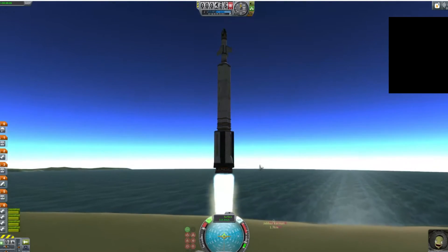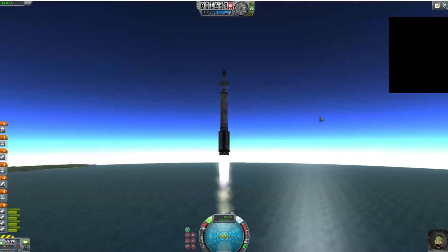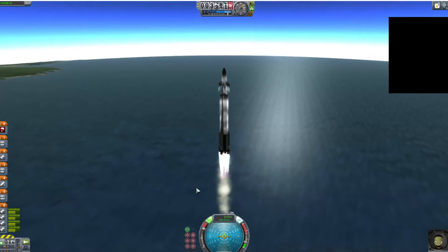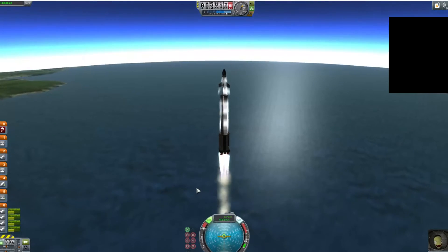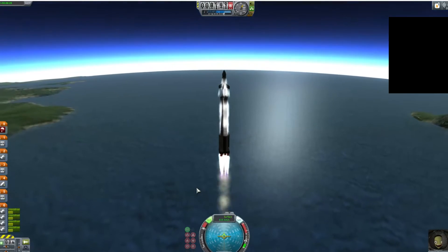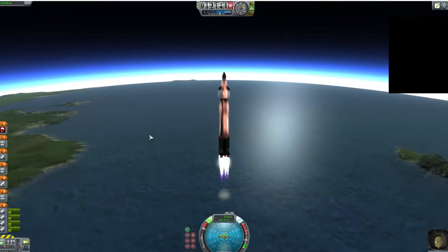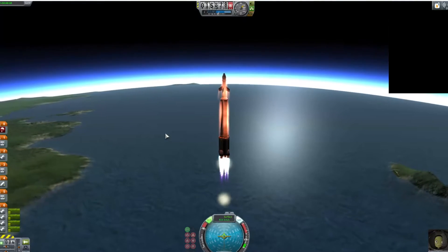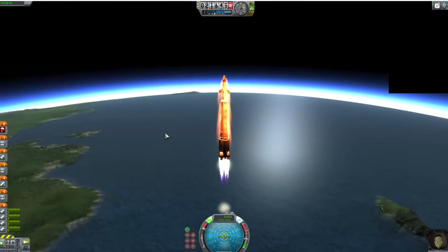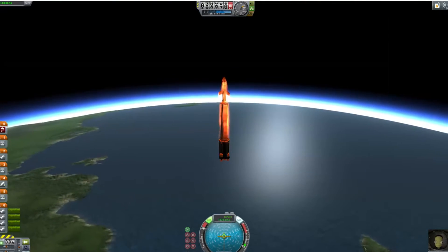This is my rocket — I don't even have a name for it, it's just the Mach 2. On the bottom left you can see these little bars with numbers on them — those are my stages. It goes from the bottom number, which is six, up to zero. Right now I'm running out of liquid fuel for stage six.